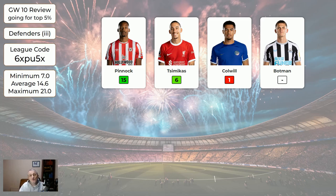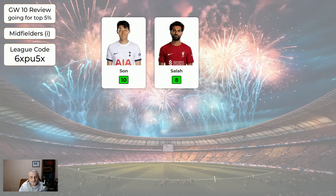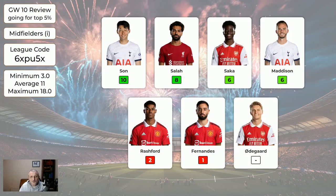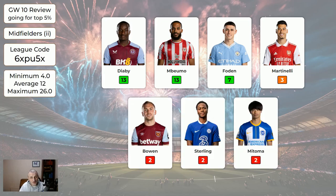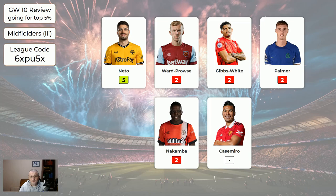Someone following this system had a transfer to burn, so they did a goalkeeper transfer — which is fine — but they would have actually been better off making a midfielder transfer. You don't have to make midfielder transfers, but if you're deciding between midfielder or goalkeeper, sort out the midfield first because that's where the points are. The expensive midfielders averaged 11 points if you had two; the second page of midfielders averaged 12 — quite well — and the cheaper midfielders, mostly bench fodder, averaged 5.2.